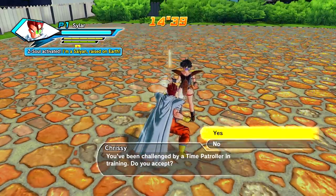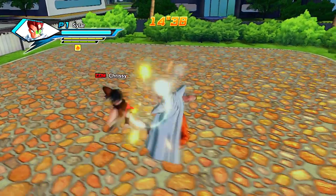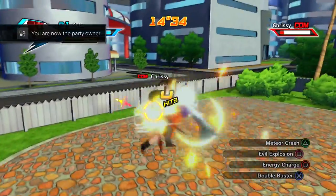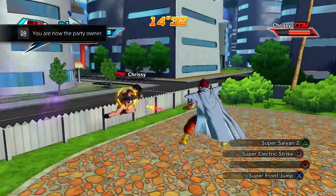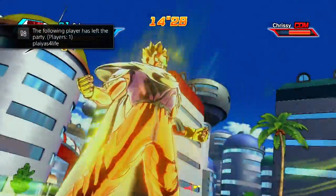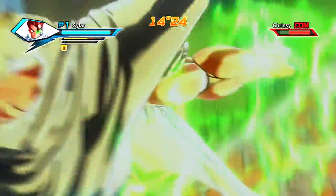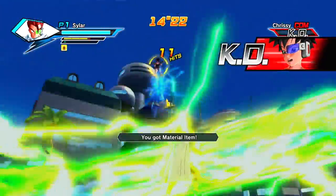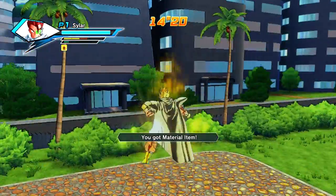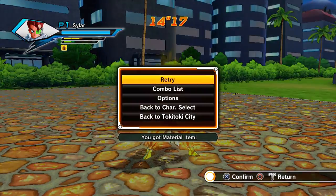I'm just going to let you guys know — some of you, or most of you, already know that they don't always give you a Dragon Ball. So basically what I do is I beat her right here. I do an ultimate soon enough. She gets hit, she dies, I got a material item, and then you'll see a second message pop up. So if the second message is a material item, it means you didn't get the Dragon Ball. So I retried.